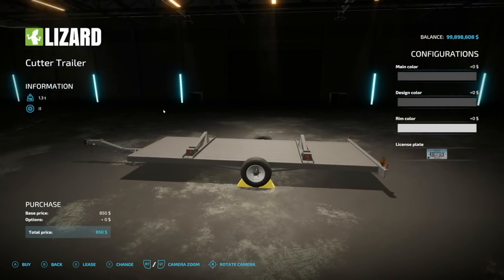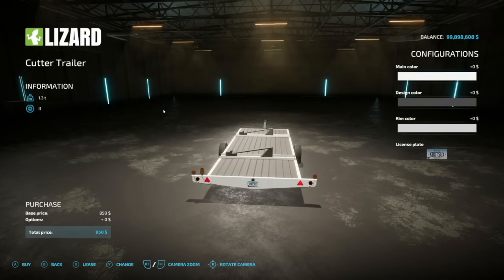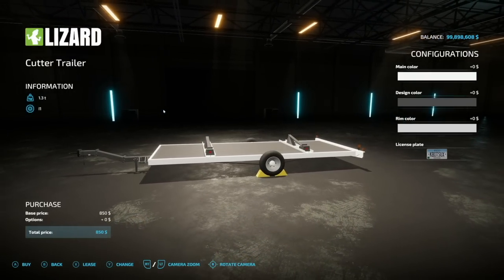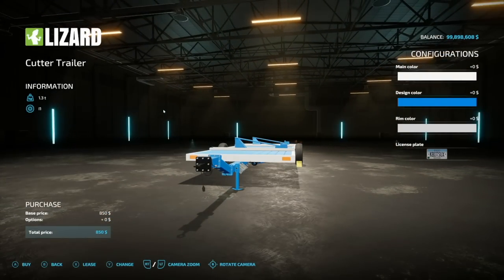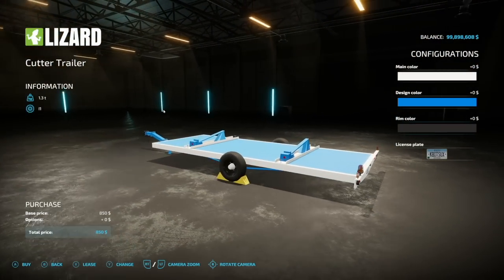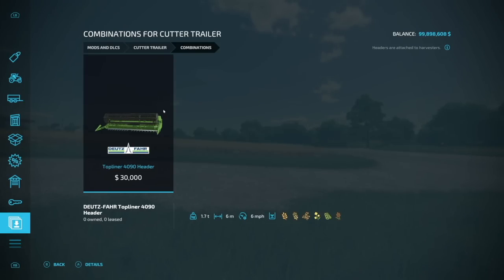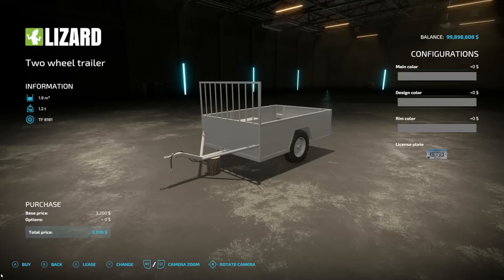Next we have the Cutter Trailer from FSH Modding, used for cutters on top. We've got different main colors for the frame — also changes the wheel hub, which is a nice touch. Design color changes bits of the frame and middle skeleton, plus a standard rim color option. This fits smaller headers, mainly the Deutz-Fahr, though you can probably squeeze a few others on there. Three slots on consoles.